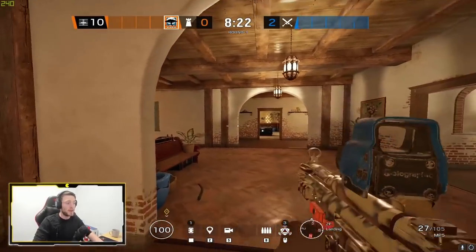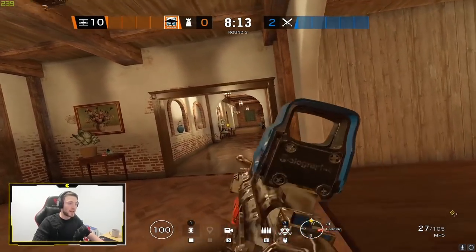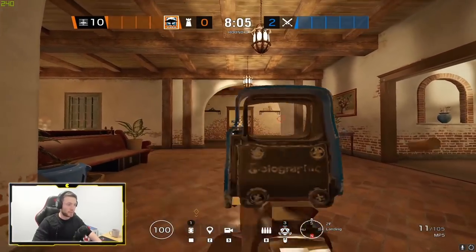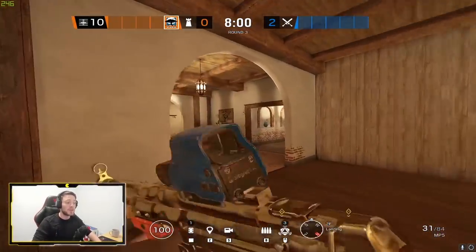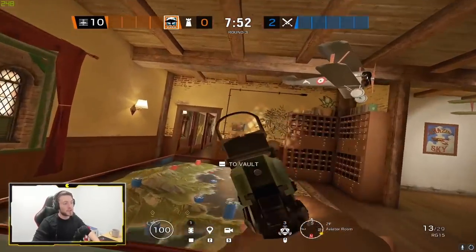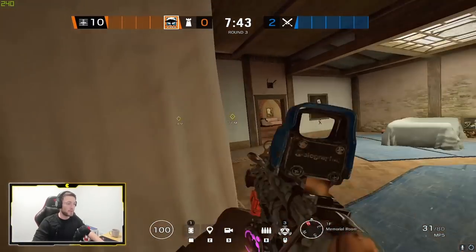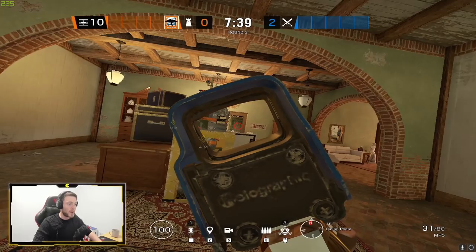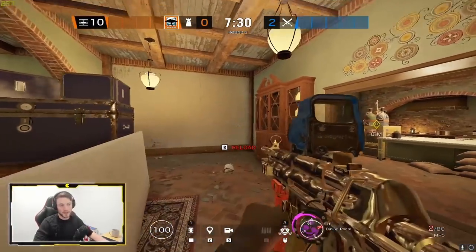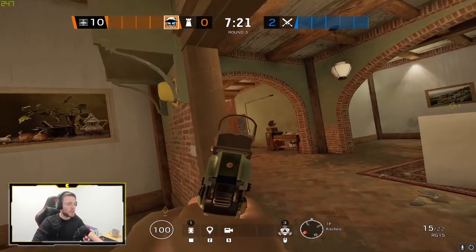The same thing applies everywhere: if someone's playing Vault and you push up, but someone's holding 90 from Landing, you're dead. If you go to push 90 but get shot from someone on Maps, or push through Maps but someone's playing Red — these are all angles you're exposing yourself to. When you're taking a gunfight, think about where you can be shot from: someone swinging from the side, someone close on Tetris, someone holding a deep angle into China. It's hard to quantify but you must be aware of the angles you're exposing yourself to at any given time.